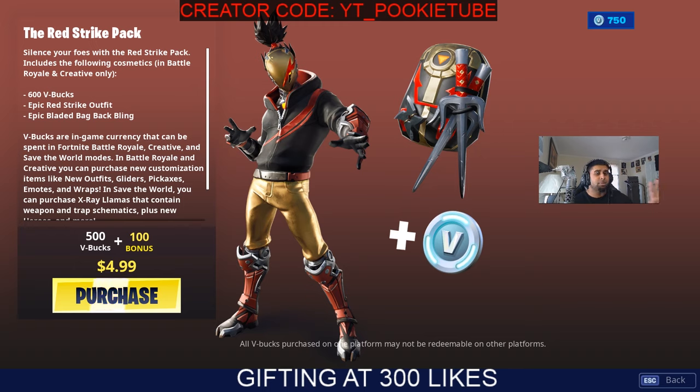It did make its way into the store. We got the red strike pack — silence your foes with the red strike pack. Includes the following cosmetics in battle royale and creative only: we get 600 V-Bucks, we get an epic red strike outfit, and an epic bladed bag back bling.